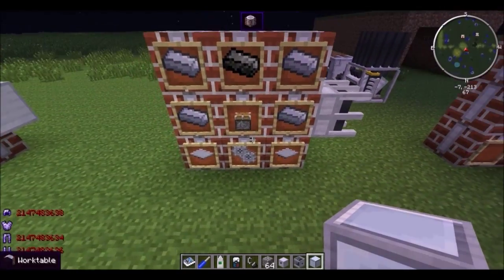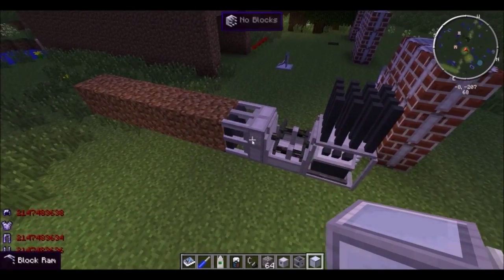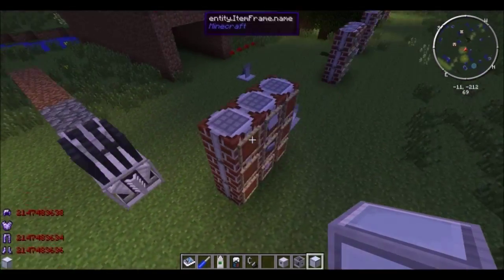Bedrock ingot, piston, and a 2x gear unit, and you get a block ram. Give it a performance engine for power, and it'll shove any blocks you put into it up to 256 blocks long. It won't retract, though — it'll just push.